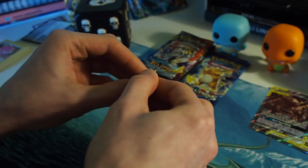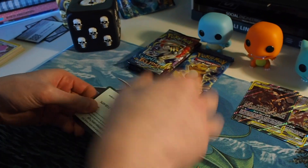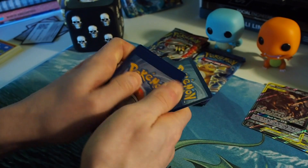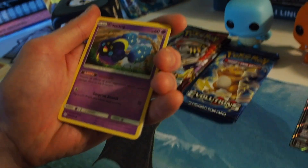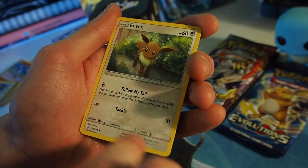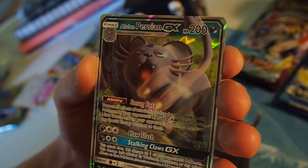Cosmic Eclipse. This set is full of Full Art Trainer cards, which I happen to like. Here's the code for you guys. Metal, metal, metal... Psychic. Professor Oak's setup. We have a pig. We have fossils. We have a Cosmog. The panda. The mold. The pasta. Eevee! Another Cosmog. And... nice! We have an Alolan Persian who's been talking to the skooma dealers. Yeah, it's pretty cool. The smother face — it's like me.